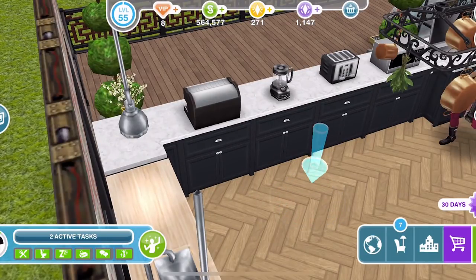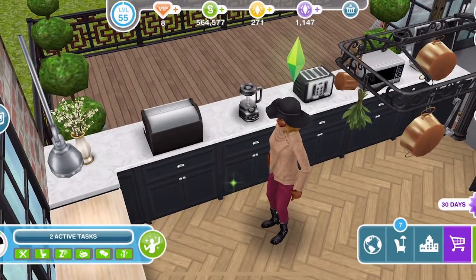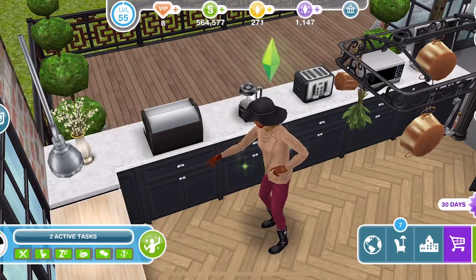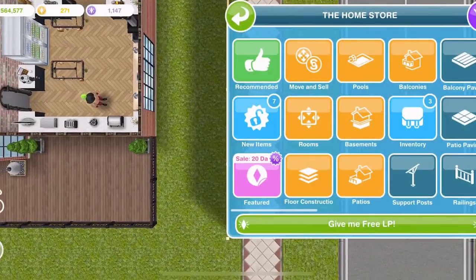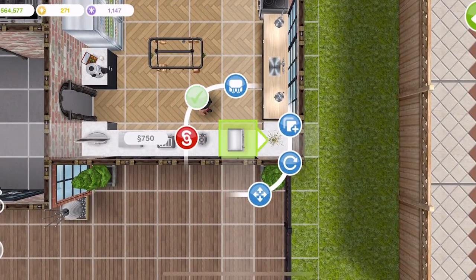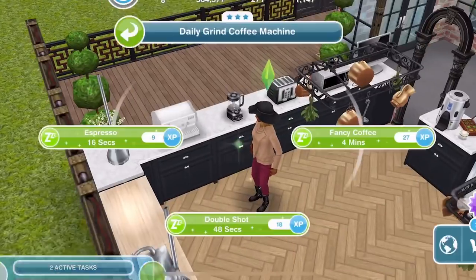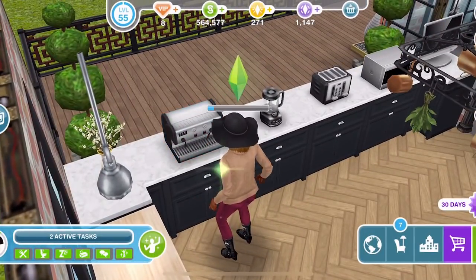We have a coffee machine here, and if we try and interact with it, we get those blue footprints above our Sim's head because the coffee machine is the wrong way round. If we go into the home store and look at the coffee machine, you'll see that there is a little arrow on it. If the coffee machine is faced this way, this way, or this way, the Sim can't access it. You have to have it so that the arrow is pointing out into a blank space where your Sim can get to and then interact with the object. So if we place it round like that and click on the coffee machine, we can see that our Sim can then go and use it perfectly because the arrow was facing out into that space.